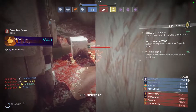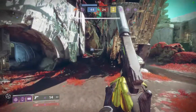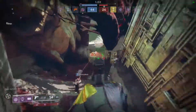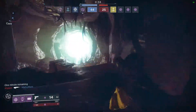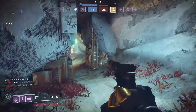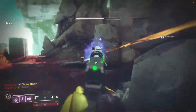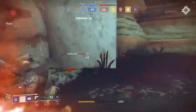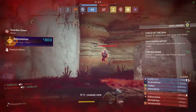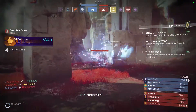Another guy got me with his super — dying from supers back to back is one of the most frustrating things ever. Anyway, I'm enjoying the Crucible and playing a lot more. I'm finally at 280 power, which is basically the point where ranking up becomes easier again. I wanted to get that guy — as long as I got him I'm happy — but I got double-teamed there, nothing I could do.